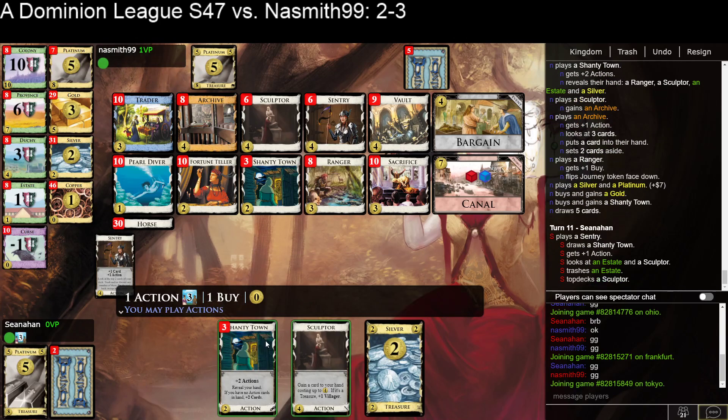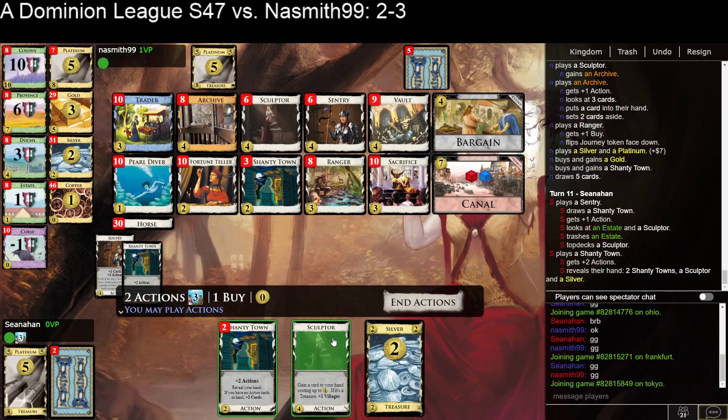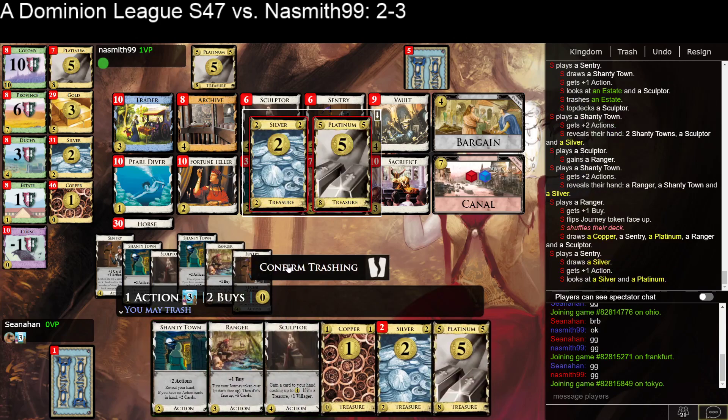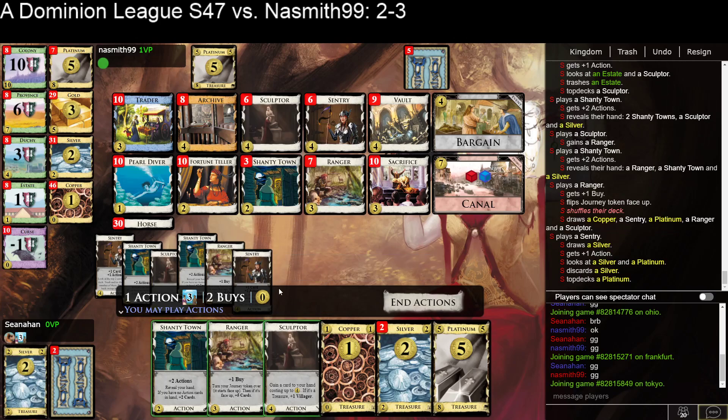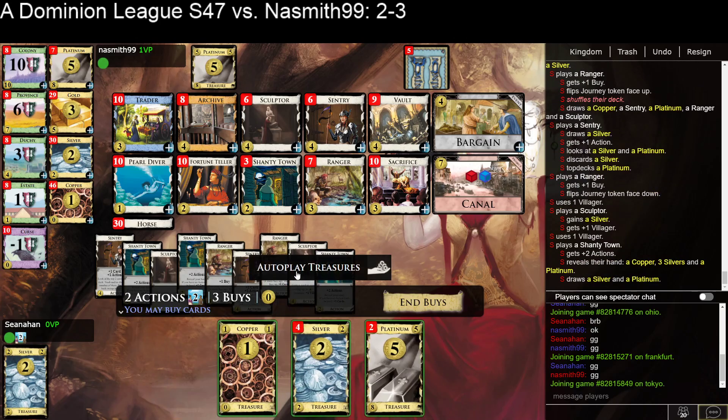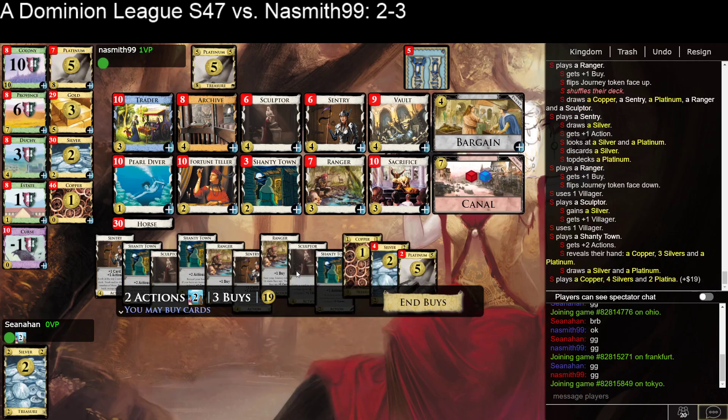That's good, I wanted to do that. We're definitely going to start by doing it this way. So — put Ranger, Sculptor, Silver, play the Shanty Town to draw. And that's 19 and 3 buys.